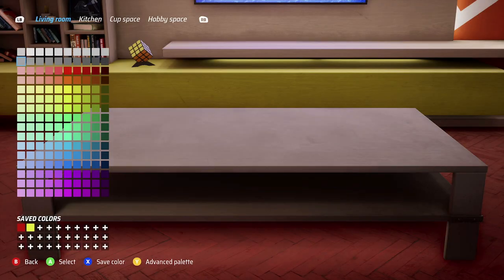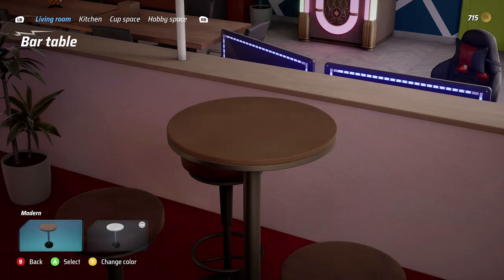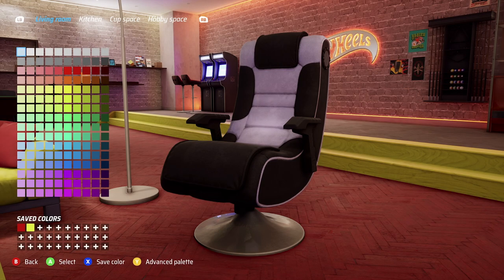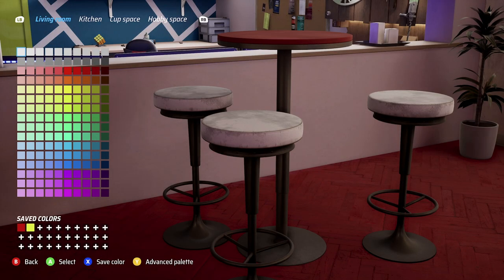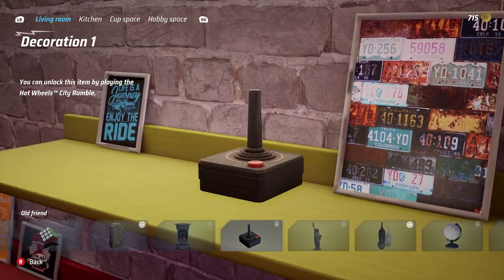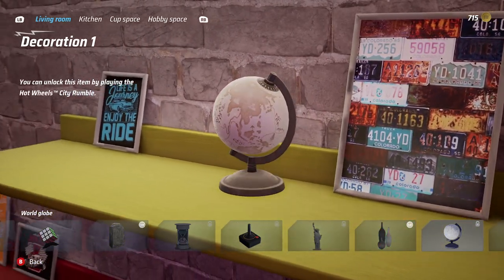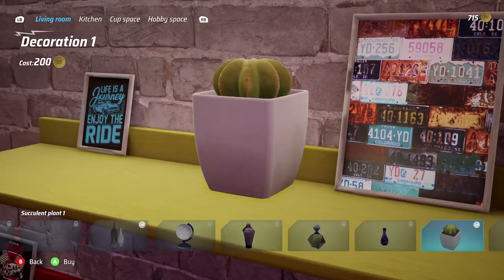Yellow coffee table, bar table — almost bought that one by accident. Red velvet armchair — I've actually seen that on sale at Canadian Tire. You can't change the second color though, which is the only downside. Wall mounted furniture in yellow, and on the shelves there's a joystick, Statue of Liberty, world globe, health potion, shield potion, mana potion — really interesting options.